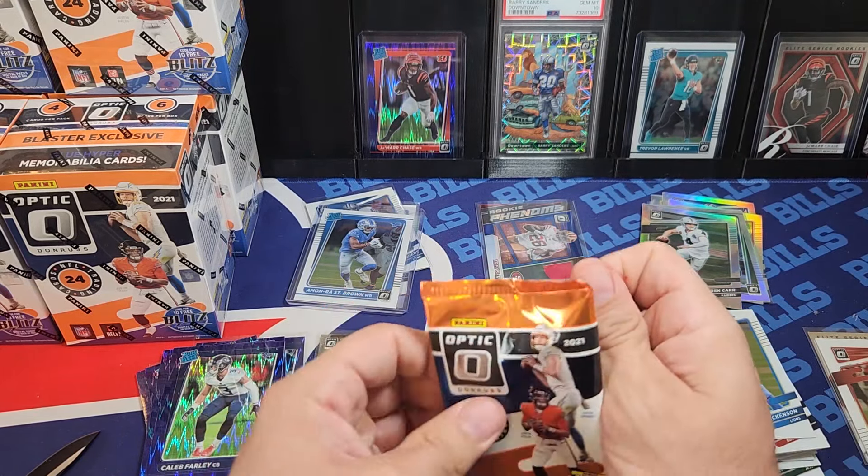I think I have a mem card — it's a rookie of Davante Smith, so that's pretty good. And then a really cool hollow — Steve Young on the throwback. I forgot he played for the Bucks. This pack feels really thin — I don't know if I have four cards in it. Maybe a gifted card or something.